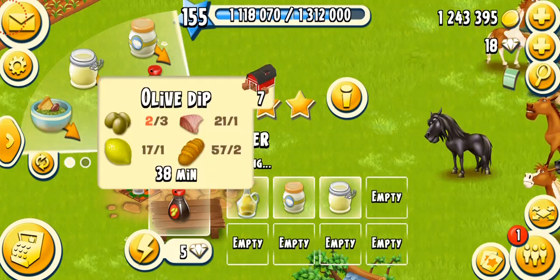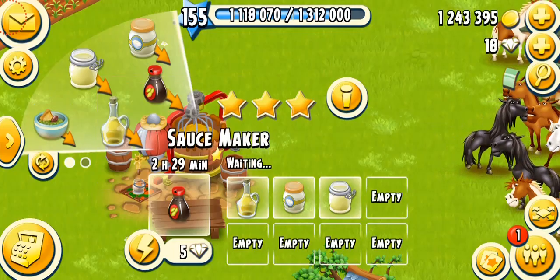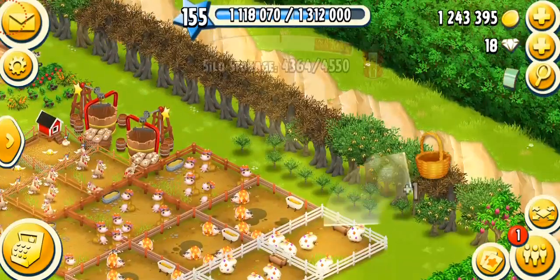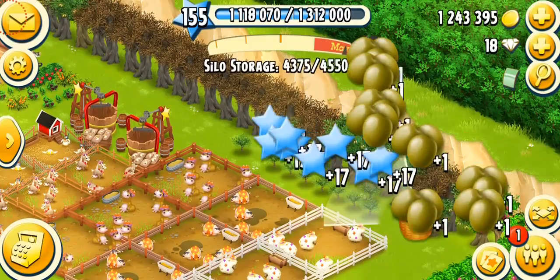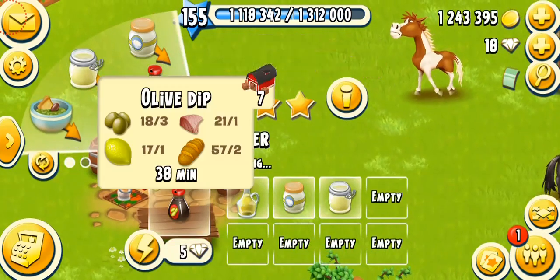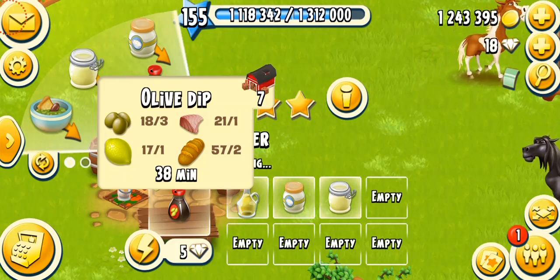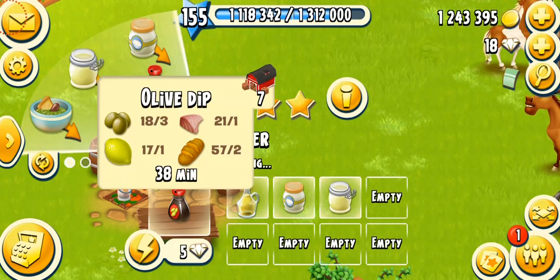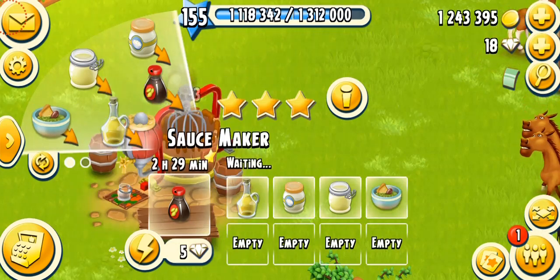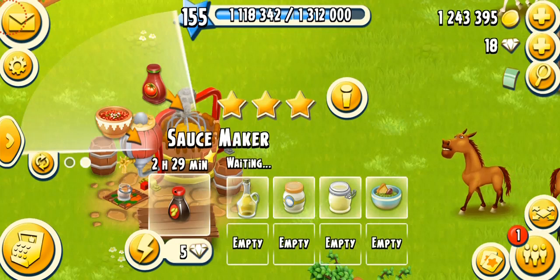The next product, also unlocking at level 66, is olive dip. It needs three olives — again, olives are very important when you have a Sauce Maker. It also needs one lemon, two bread, and one fish. Fish you can get from your fishing area. Bread only takes about four minutes so that's not much of a challenge, but olives remain my main challenge since I'm always running short.